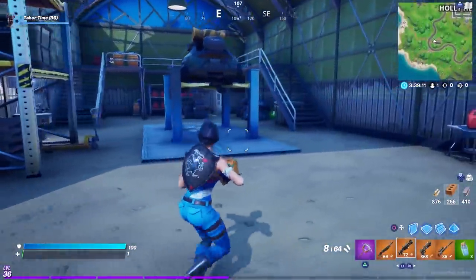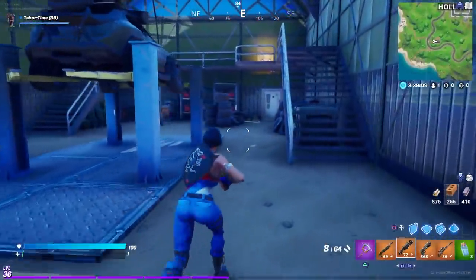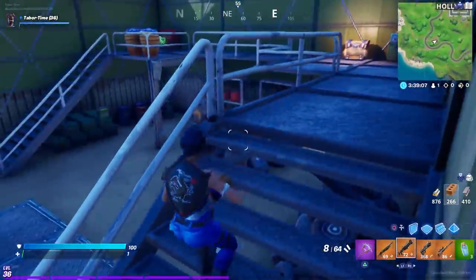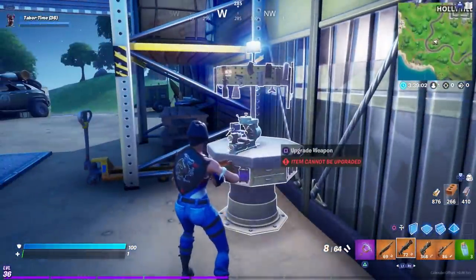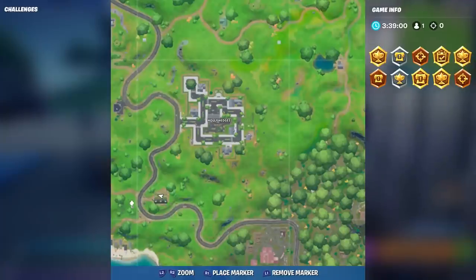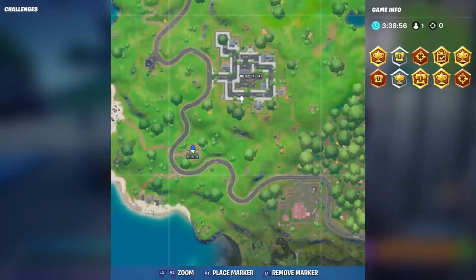There are a lot of upgrade tables near Holly Hedges. In this EGO Hangar — the big hangar just southwest — you can find yet another upgrade station. Here's the exact location: just southwest of Holly Hedges.